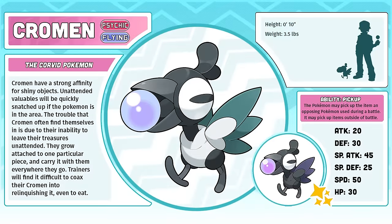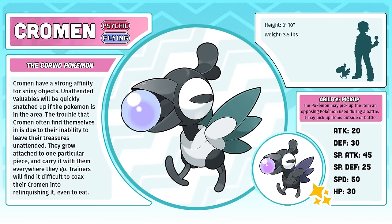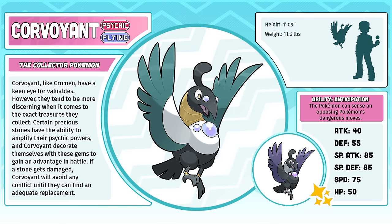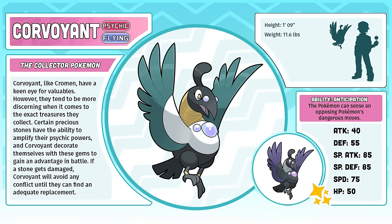Chroman, the Corvid Pokémon. Chroman and its entire line was actually not designed by me, but by Jane back when we did a speculative Sword and Shield video. She thought of a concept involving magpies that steal magical gems and use their powers, and I loved that concept so much that I wanted to include it in the Maza region. Corvoyant, the Collector Pokémon, was the first design done out of the line, and it is heavily inspired by a loose sketch that Claire had done after hearing Jane's idea. So this design in particular is the result of three separate artists and all of their ideas melding into one. The strange head shape and the face that doesn't really distinguish between the beak and the head is directly taken from Claire's sketches, and I really love how bizarre it looks.